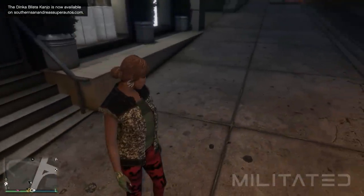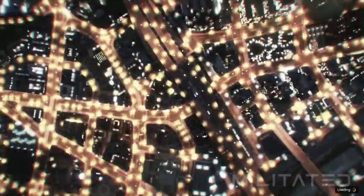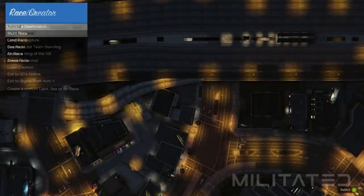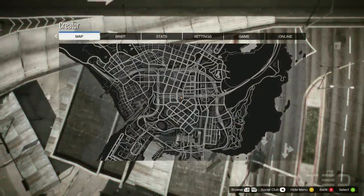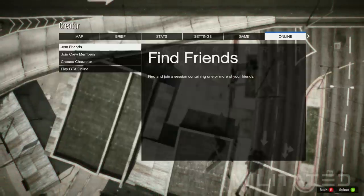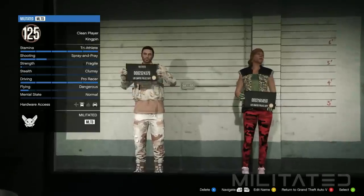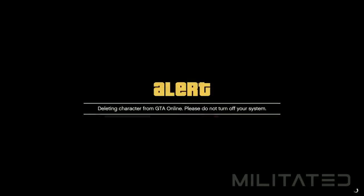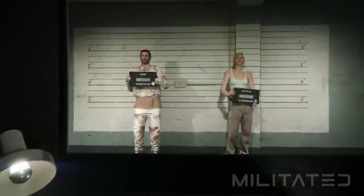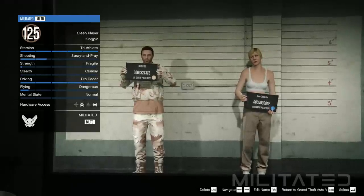The next step is to press start, go to the online tab, and scroll down to the creator. Starting this up will then take you up into the clouds. The creator menu will then load and we're going to go down to create race and select tutorial. Once it brings you to that screen you need to press the start button if you're on controller or the P key if you're on PC. Now go to online and select choose character. We're now going to go over to the second slot and delete the female character — do not delete the male. When the selection screen loads, do not select a character. Instead look at the bottom right and press whichever button allows you to return to Grand Theft Auto 5. This will then take you down into single player.